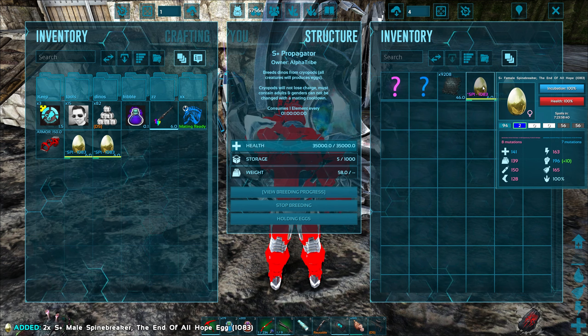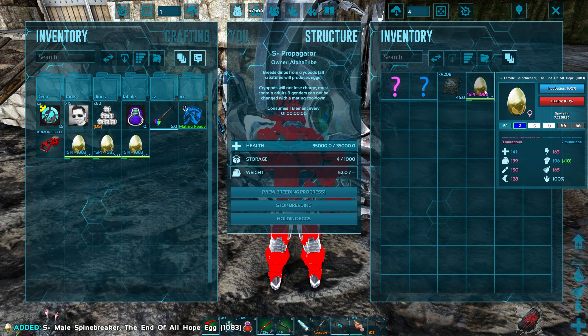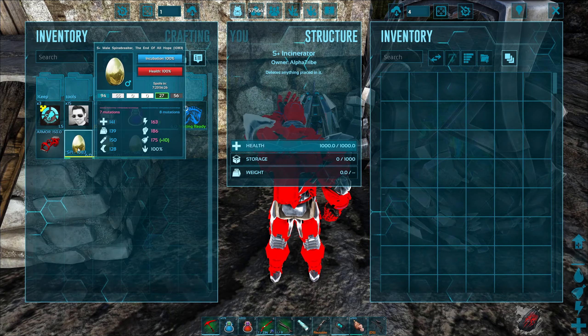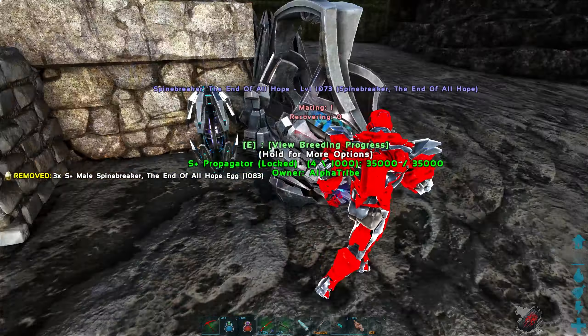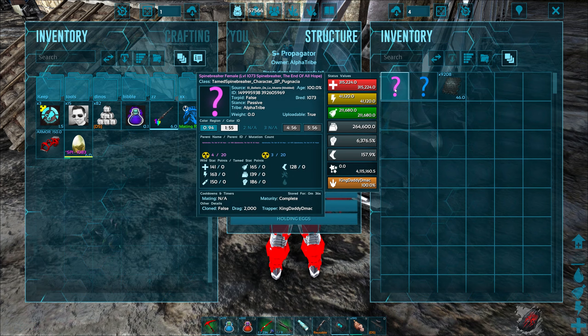Let's see if we got any good ones yet. Because the second we get two good ones — no. Let's go ahead and take those and incinerate them. Oh, look at that — we got one! I probably should immediately go and hatch that one out and get it into the mix.